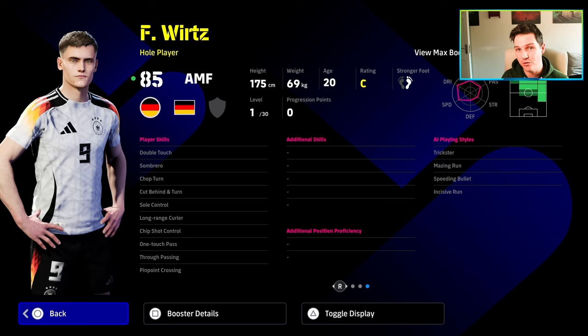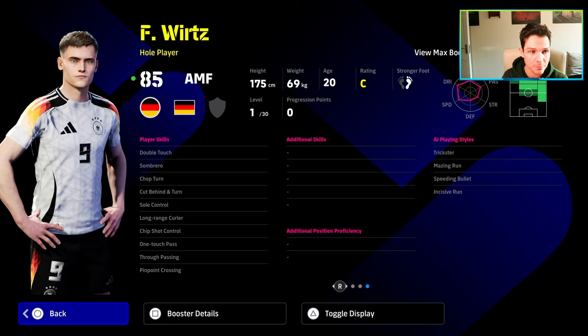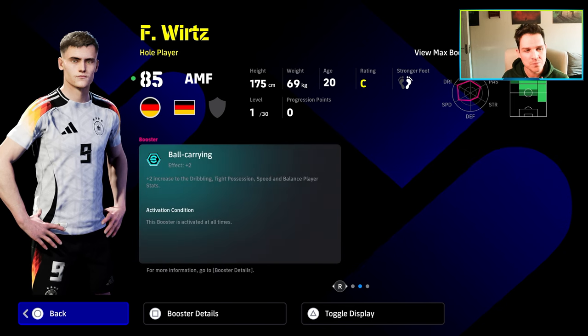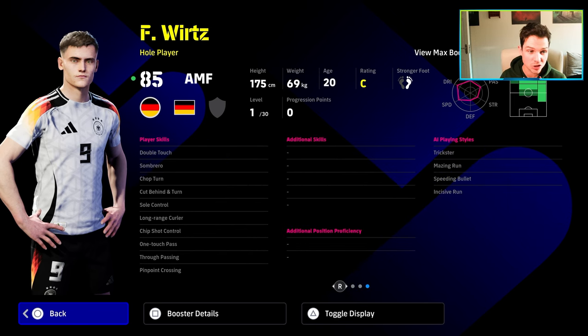Flip flap is a definite to give to Writz just to have him with that extra bit of sauce if you are a good dribbler. The big problem with this card is he doesn't have low lofted pass, which you will need to give him. And if you are playing an attacking midfielder now, you kind of need to be able to shoot with those players as well. He doesn't have any shooting ability apart from long range curler and chip shot control. The three skills to give him are going to be flip flap, low lofted pass, and outside curler — those three 100%. Gamesmanship is another one you could give him, but this is going to be a fairly good attacking midfielder build.